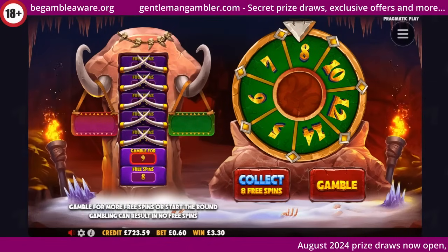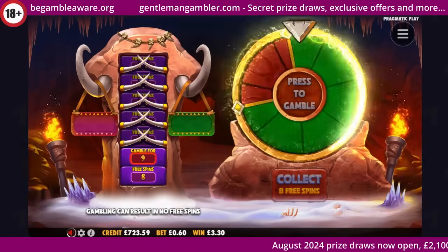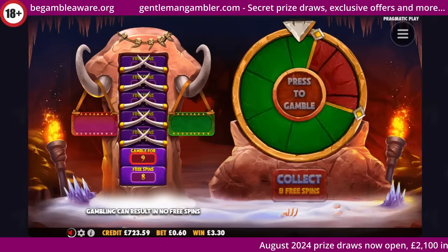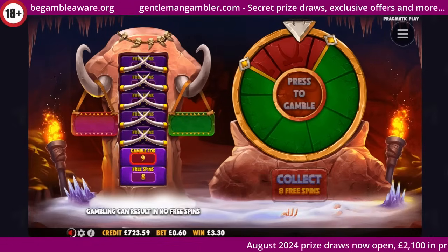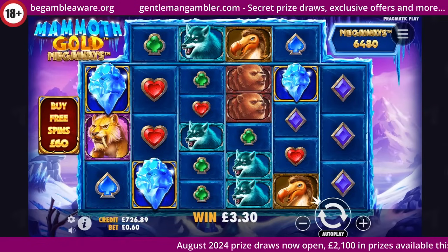On to Mammoth Gold Megaways — all out gamble this one. Never like it when it gives clunky graphics like that, and most of the time I'm right on that. Clunky graphics — it's an instant — lands in the red zone.